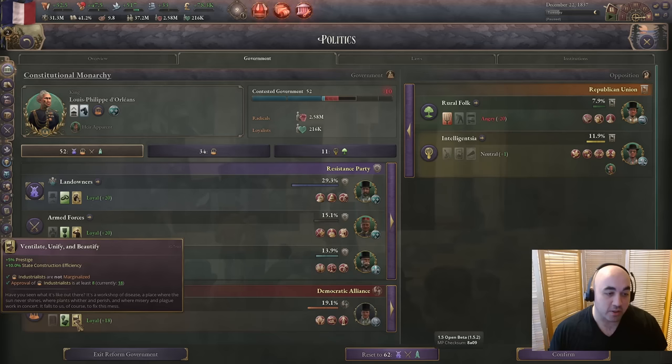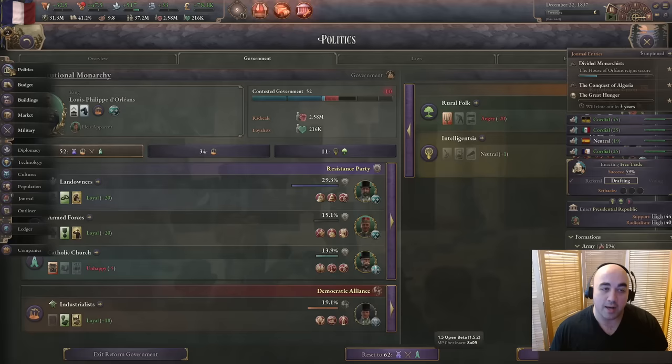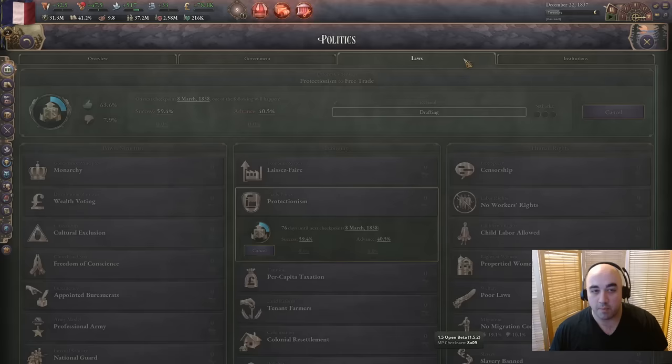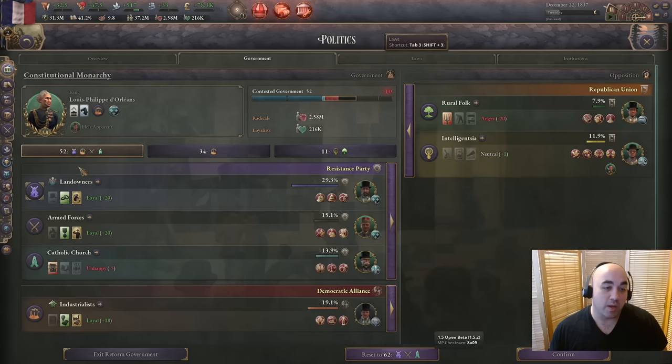We're on the cusp of getting powerful. We'll have the 20% state construction efficiency bonus, plus an additional 35% roughly from our company, so we're going to be getting 55% construction speed on our company-associated industries. Just before this goes to voting, we're going to slot in the industrialist but let it tick a little faster with more legitimacy. Then I think we'll be going for parliamentary republic. It's super easy because the Orleanists are such a nice interest group and they're so happy with us that we're not going to spike a revolution even with a huge minus on their loyalty, because we've just passed laws they like.